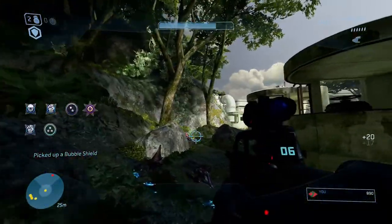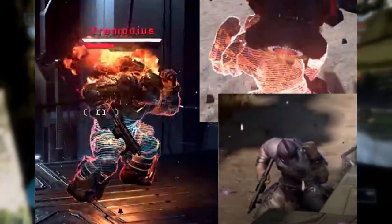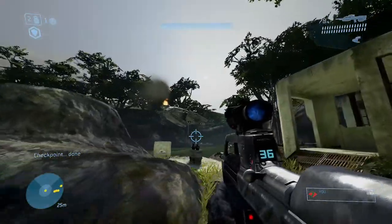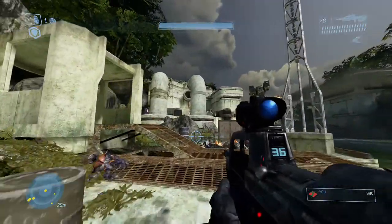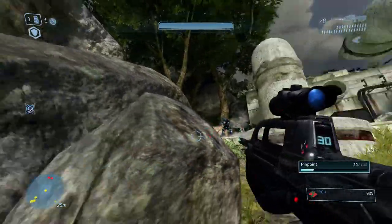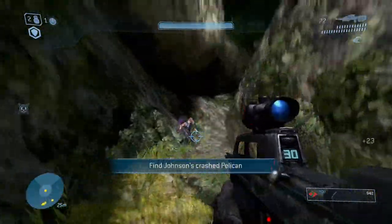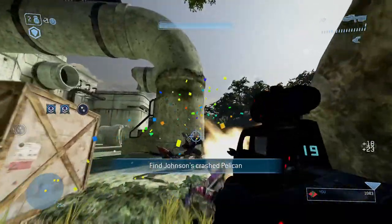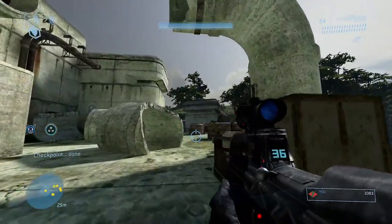Armor Lock also seems to unfortunately be making a return. There are a couple of scenes where Brutes do the Armor Lock pose, their shields look different, and they seemingly don't take damage from the player during it. There was also a Brute with a Spanker — I think that's neat. In Halo 2 some Brutes carried UNSC shotguns, arguably due to development time constraints, but it just seems to suit the Brutes — they grab whatever they can.